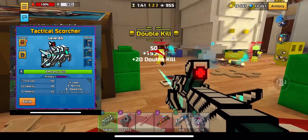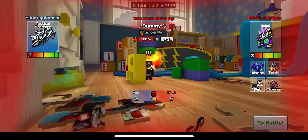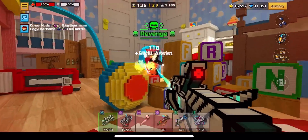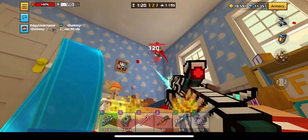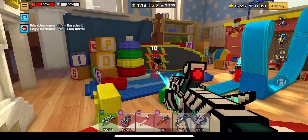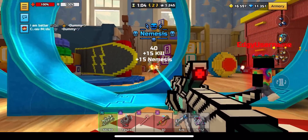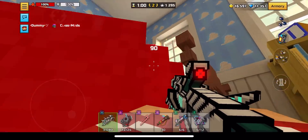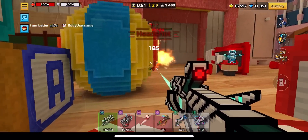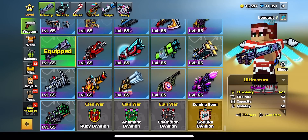Next up is Tactical Scorcher. This weapon has been nerfed quite a bit and its DPS isn't exactly the highest, but I still find this weapon to be an absolute laser — literally. This weapon is still crazy good, and just judging by gameplay and not actual stats, it's definitely better than all the automatics we've talked about so far. This weapon has Weakening, meaning that when you shoot players their damage taken gets increased. It does about 144 DPS, but with that Weakening you're almost guaranteed to kill someone, especially in 1v1s. Tactical Scorcher is so good — it's also the first weapon I ever completely gemmed on its own. Definitely get this weapon when you can.